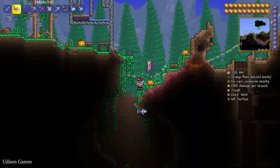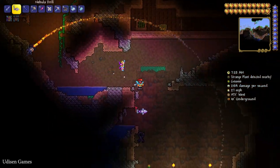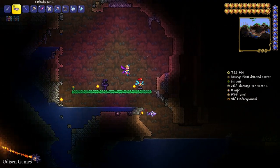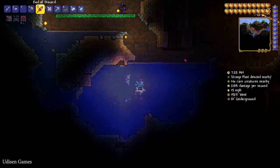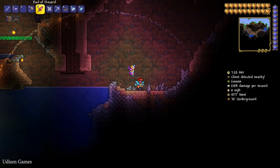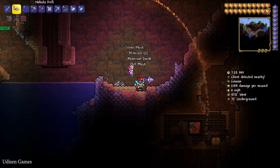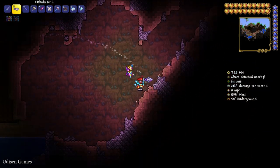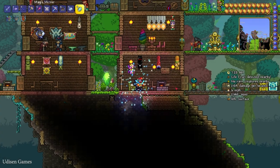It says 'Strange Plant detected nearby,' but it does not show you where or how to find it. I think it might be underground. Let me check — yes, it is here, I believe. Actually, no — it is Blink Root, not a Strange Plant. But anyway, thank you for watching.